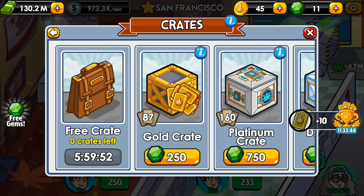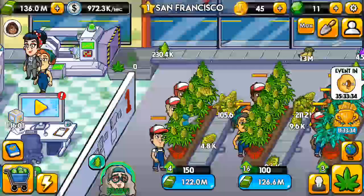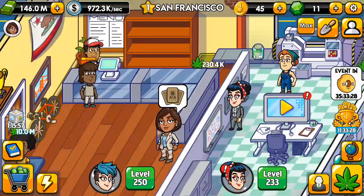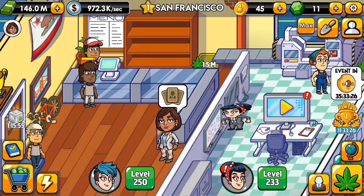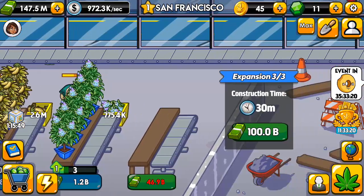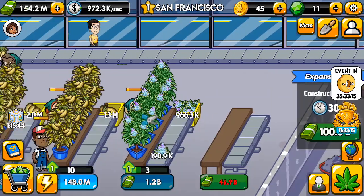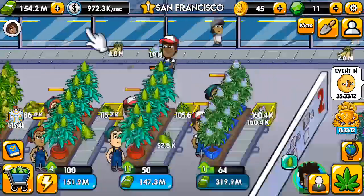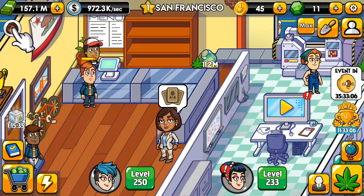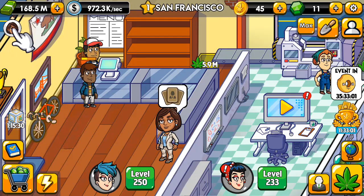What you want to do is install it and look through the codes of the game. As you can see, the money right there — see how much money I have? What you're going to have to do is look up that number of how much money you have. My advice is do this when you're just starting out in the game. Don't do it later in the game because it's just going to mess it up because you won't know how much money you actually have.